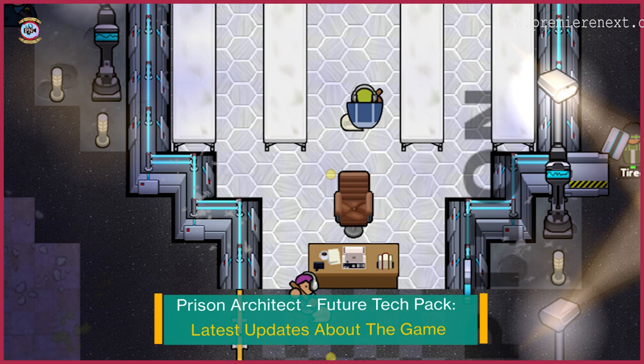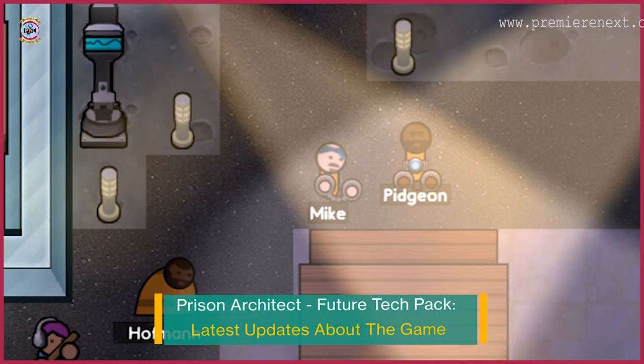Upgrades to the structure, gadgets, and adorable robot dogs: concrete walls are gone and glass is here. You can always keep an eye on your prisoners using glass walls, and if that isn't enough, they can wear tracking belts. Use the tracking menu, monitors, and routers to find out where they are.